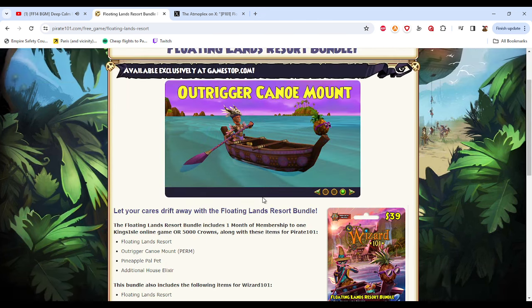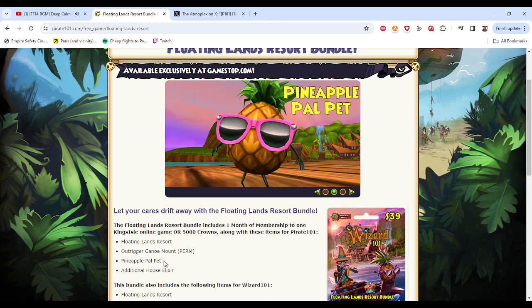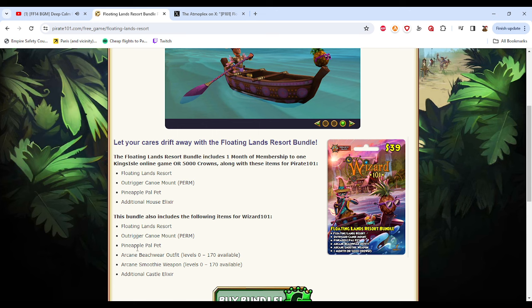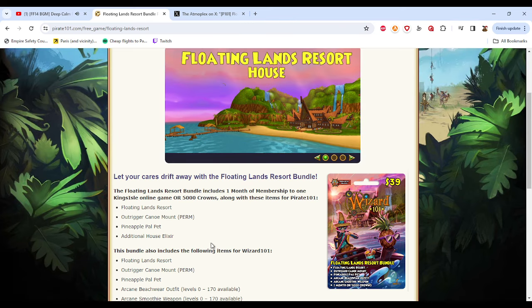You get the Floating Lands Resort, the Outrigger Canoe Pet, the Pineapple Pal Pet, as well as an additional House Elixir for Pirate 101. For Wizard 101 you get all of that, plus the new Beach Wear Outfit and the new Smoothie Weapon. This bundle is really meant for Wizard 101, but it comes with some stuff for Pirate.